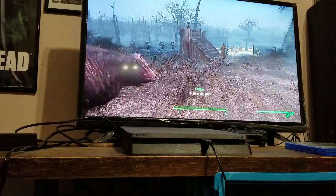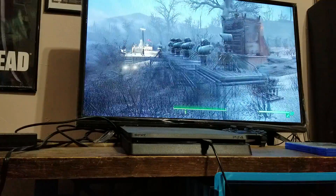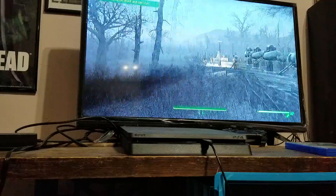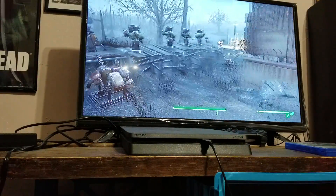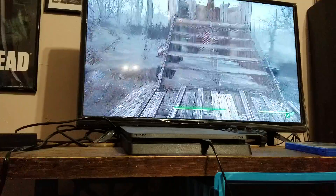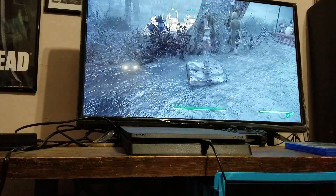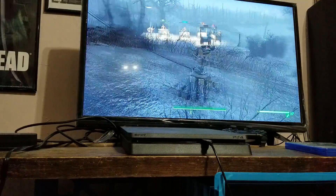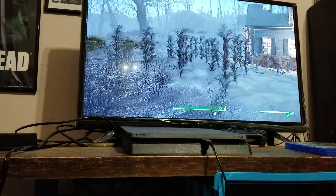Over here we have the defenses. Enemies only tend to spawn over here, so I put some ballistic turrets and some spotlight turrets. Since we're near the Glowing Sea it's going to be pretty dark, so we need those spotlight turrets. The defense systems work pretty well - Summernville Place doesn't get attacked a lot. I also have a defender up here, and I put a laser turret over here because some enemies do spawn there, though not very many.